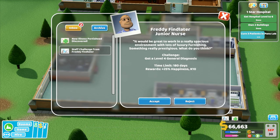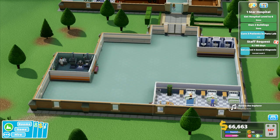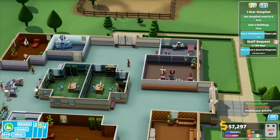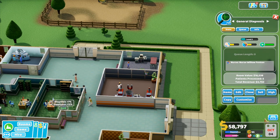Okay, Freddie Find Later, junior nurse - it would be great to work in a really spacious environment, lots of luxury furnishing, something really prestigious. The challenge: get a Level 4 General Diagnosis. Time limit: 180 days. Rewards: plus 25 happiness and 10k. Also our doctor discovered a new illness - Portis Head. Portis Head affects both mind and body. Once thought to be caused by proximity to air, it is now known to be chiefly caused by living in Portis Head. General Diagnosis - let's pause.